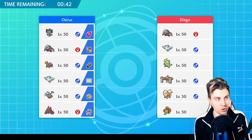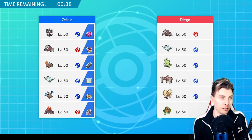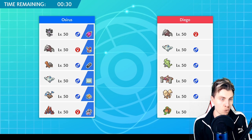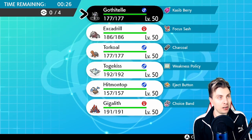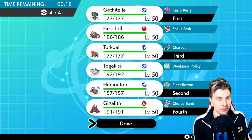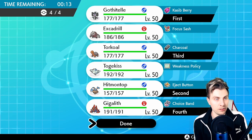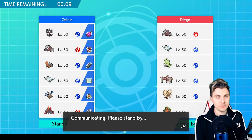Maybe we go with Hitmontop and Gothitelle as our lead, and then get something like Togekiss as a main Trick Room abuser. Probably Gigalith as well - I think we go all-in on our Trick Room mode. Gigalith gives us a lot of support against Tyranitar, especially if we Dynamax our Gigalith and go down that route. We'll try this and see how we get on.